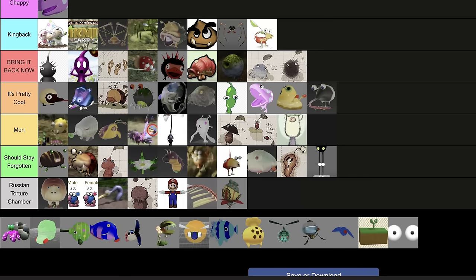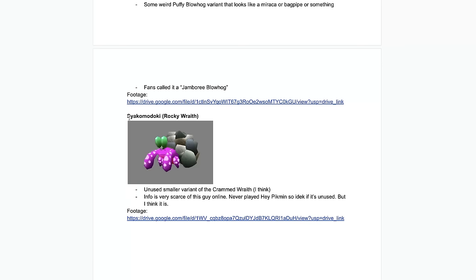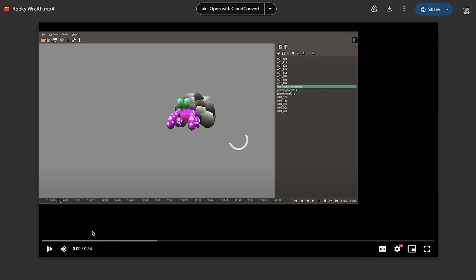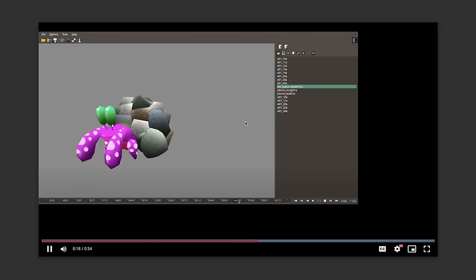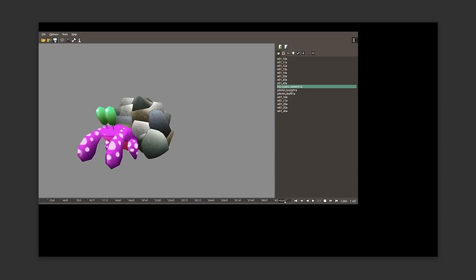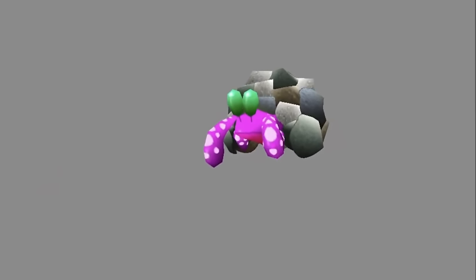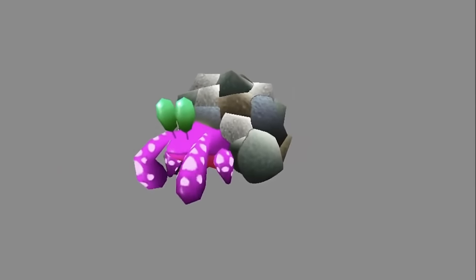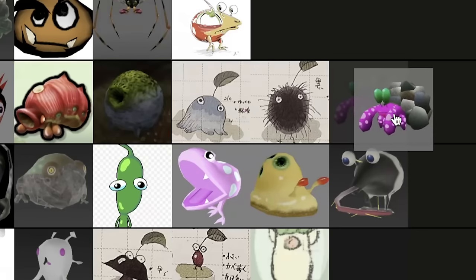The Crab Wraith — it's just a name. If you look at its Japanese name, it's basically word for word the same as the Hermit Crawmad from Pikmin 3, so the localizers just called these things wraiths for no reason. He just walks forward. It's definitely supposed to be a Hermit Crawmad type of enemy. Maybe the Crab Wraith would have been cool — I'll put him at the bottom of bring it back.